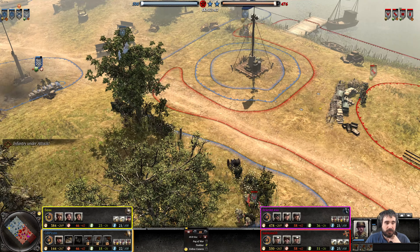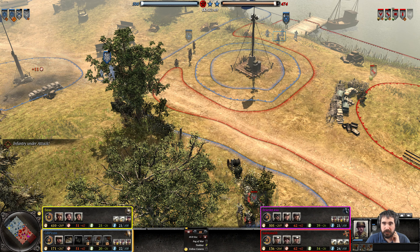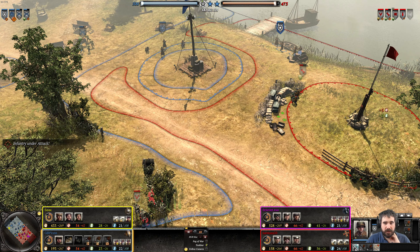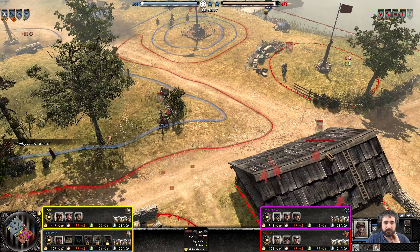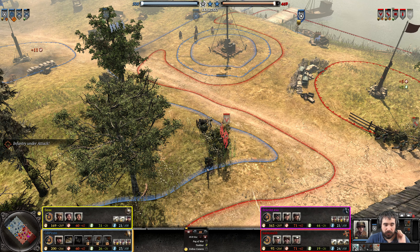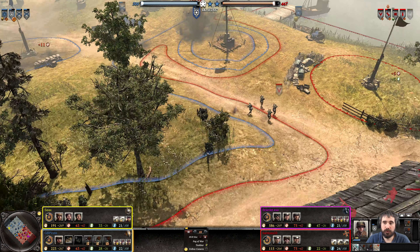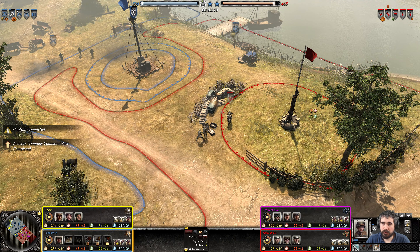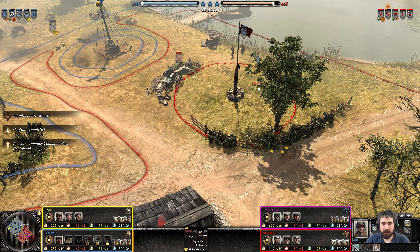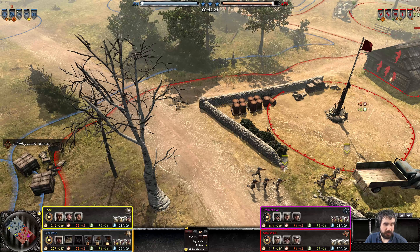Wehrmacht mortar has been deployed. Pioneer should rush to stick to the heavy cover just to stall his opponent as best he can. He does have spotted sandbags there — he's gone for the Urban Assault Company, which doesn't allow him to build sandbags. Who actually built those sandbags? It must have been from the infantry section, because Rear Echelon can't build sandbags, nor can Riflemen unless there's a doctrine for it. Two Wehrmacht mortars have been deployed — that's a lot of mortars.